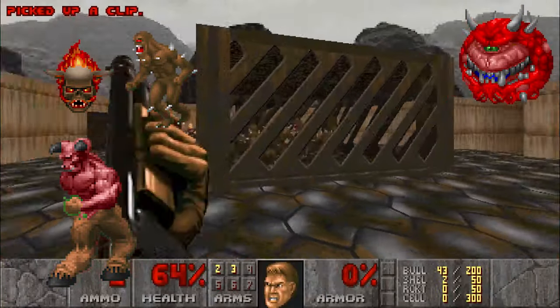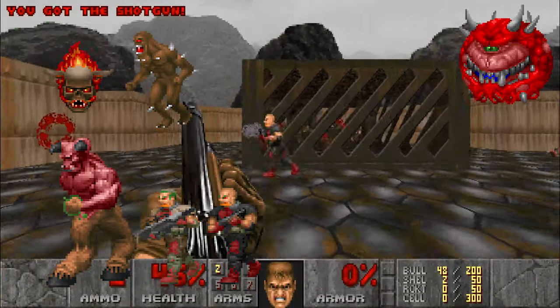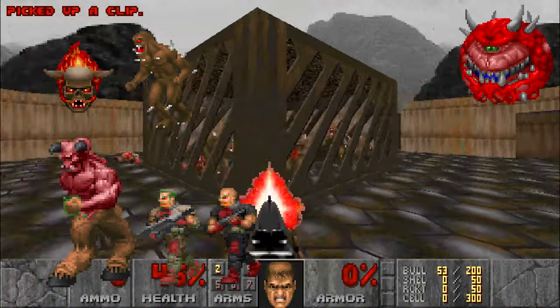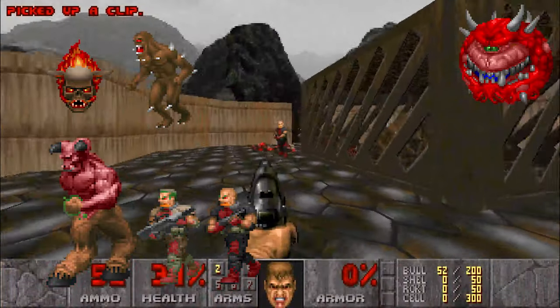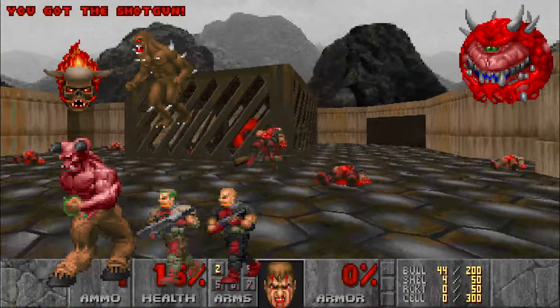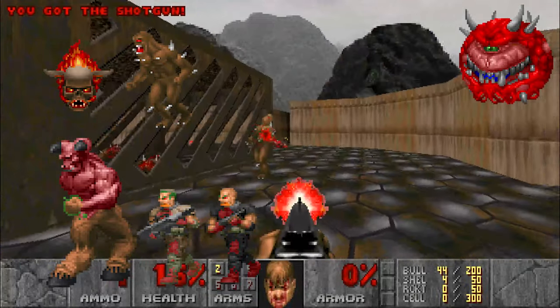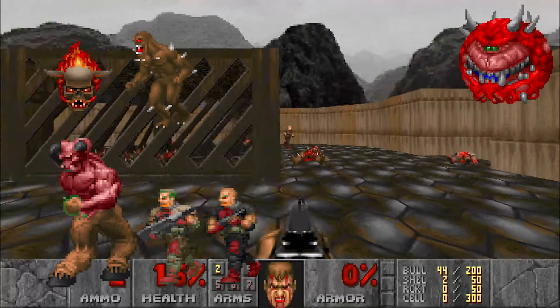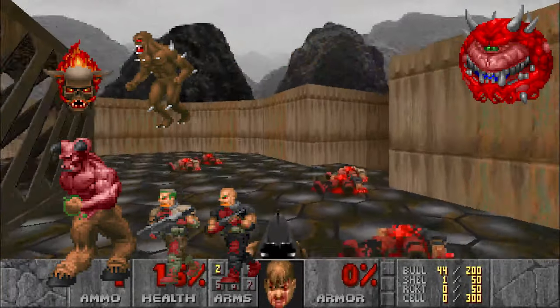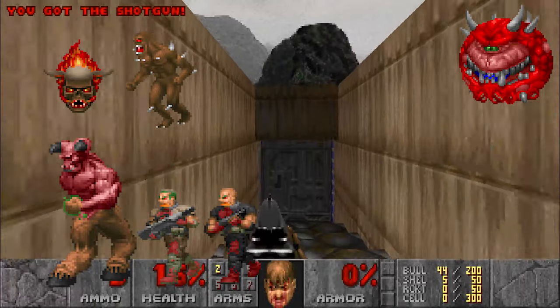Inversely, there are enemies who utilize non-projectile forms of attack. Zombiemen and shotgun guys utilize hitscan weapons, causing the player to find cover from them, unlike other enemies they can dodge and weave between. Even though these enemies can dish out a lot more damage, they have significantly lower health, which means just about any weapon can do the job. This is also why you see them a lot more in the earlier levels, and a lot less in the later levels.